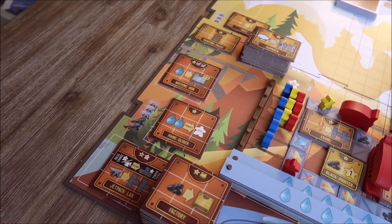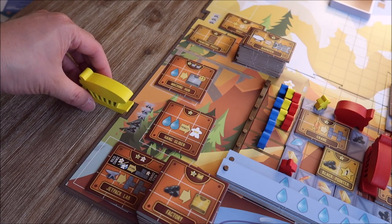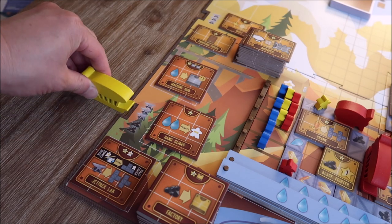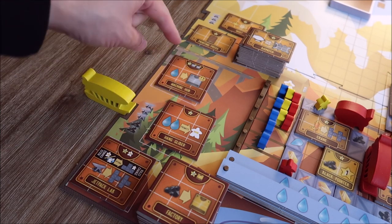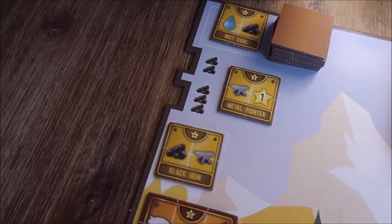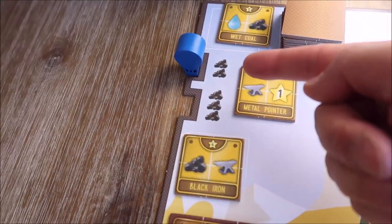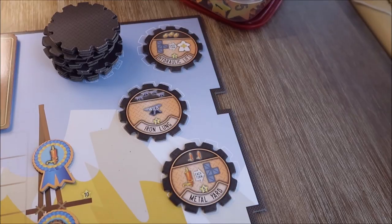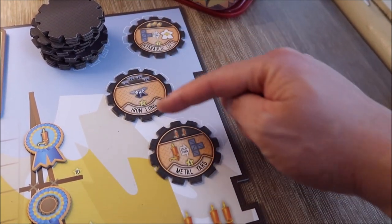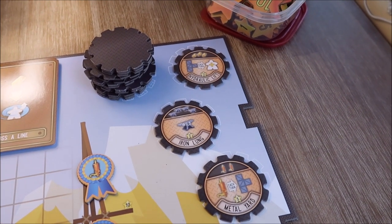On the outside of the board you've got nodules which are places for your ships to dock. If I wanted to buy a large machine and had three iron and two coal I could dock my ship there and pay those resources to pick one of the three available machines. For a small machine you pay coal, and the first player only has to pay two coal while the second pays three. Players can also come to the upgrade zone — the cost is shown at the top and there are many different combinations and effects that players can attach to their player board to create cool engines.